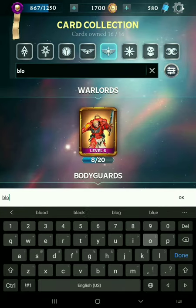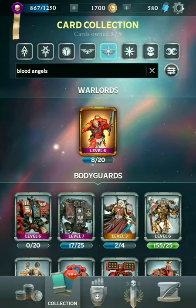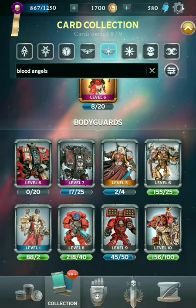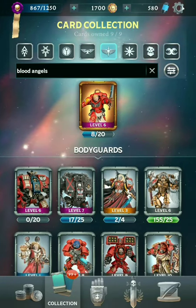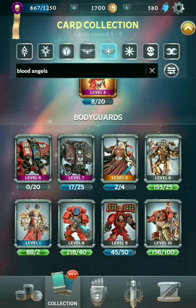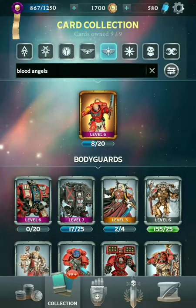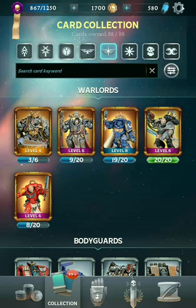Let's go with Blood Angels next. We've got Warlord Lieutenant Tolmeron, and a total of looks like eight bodyguards. Blood Angels actually kind of favor melee, which does not actually synergize at all with their Warlord Tolmeron, so going with a pure Blood Angels deck is not going to be good at all — because Tolmeron needs ranged units.